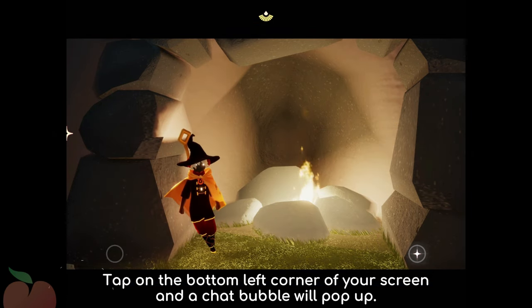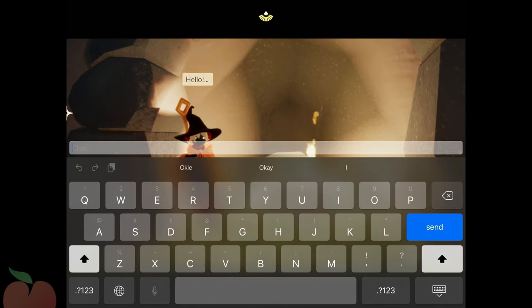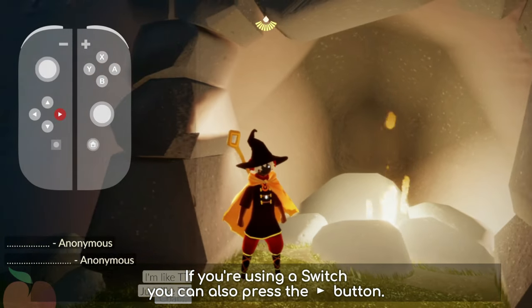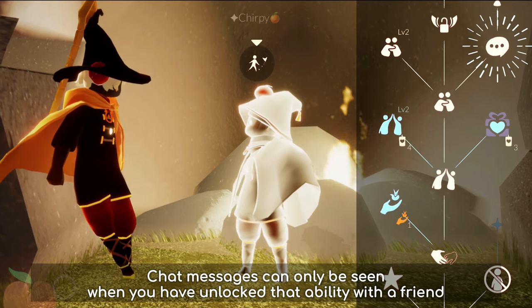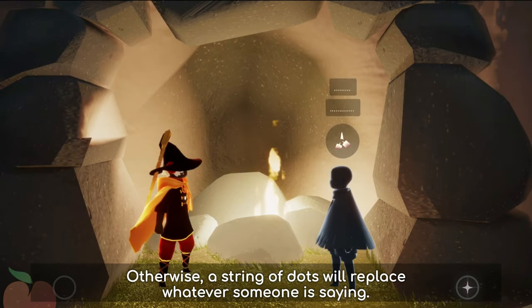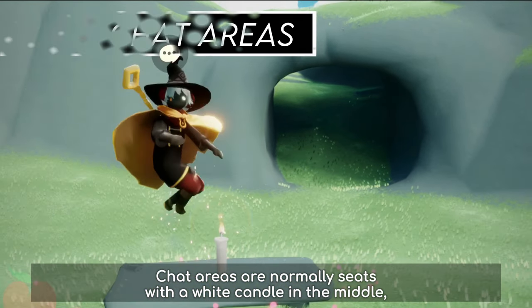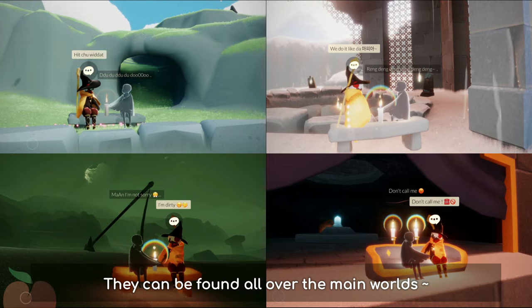Tap on the bottom left corner of your screen and the chat bubble will pop up. Tap that to open the chat box. Open up the chat history by tapping on any message; if you're using a Switch, you can also press the right arrow button. Chat messages can only be seen when you have unlocked that ability with a friend, or if you are sitting in a chat area. Otherwise, a string of dots will replace whatever someone is saying. Chat areas are normally seated with a white candle in the middle, allowing two players to sit and talk for a limited time, and they can be found all over the main worlds.